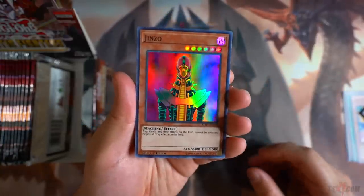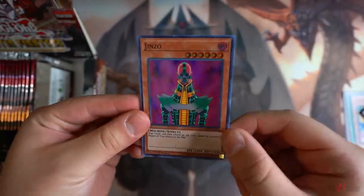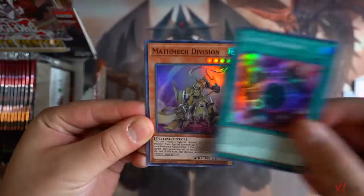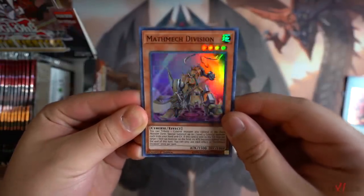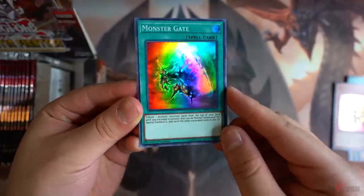We get a Jinzo right here — I've never seen this card reprinted in quite a long time. Jinzo right here, really cool. Signed Back Door. Mathmech Division. Monster Gate super rare — beautiful looking card right here.